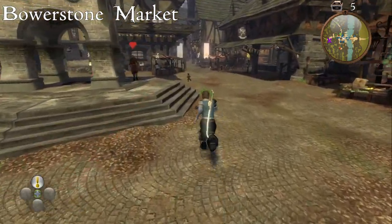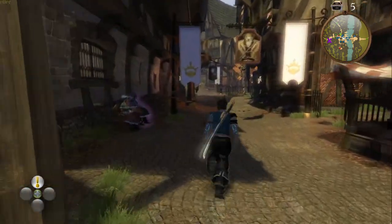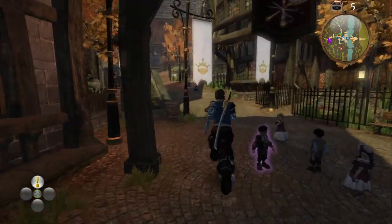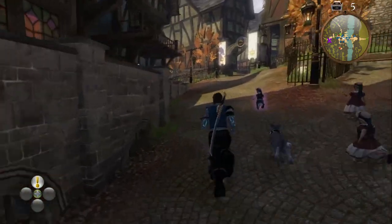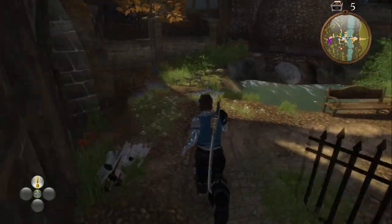In Bowerstone Market, starting in the middle of the town centre, if you head towards Fairfax Gardens. Just before the entrance, if you go to your left past a metal fence, the chest is just located round the fence.